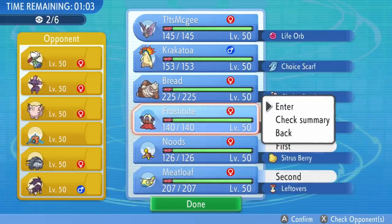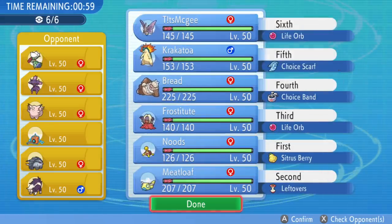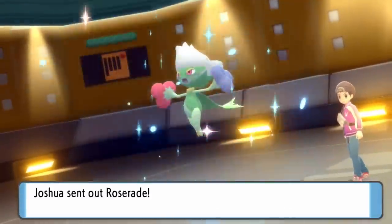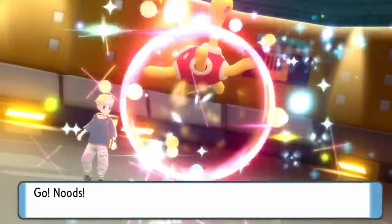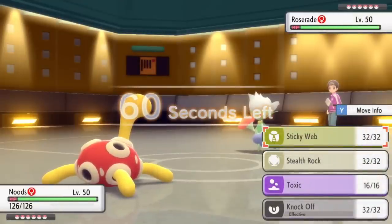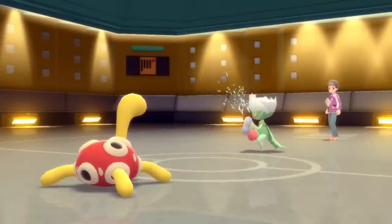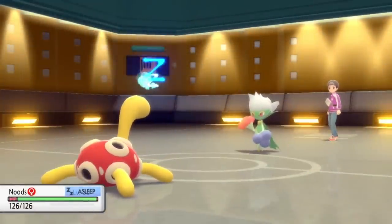I'm going to go ahead and decide to lead off with Nudes the Shuckle. Got to make sure you send them Nudes, and I'm expecting them to likely lead off with Donphan. It does have Rapid Spin support, but I'm going to make them play around Sticky Webs and Stealth Rock. They actually end up leading off with Roserade, which I definitely wasn't expecting. But if anybody has to get a Sleep Powder, it's probably going to be Nudes anyway. I decide to stay in and click Sticky Web just in case they miss, but they do land the Sleep Powder and Nudes is going to take a nice little nap.